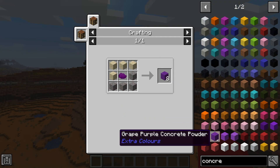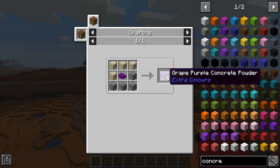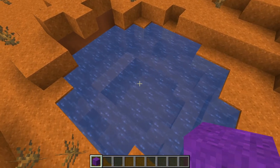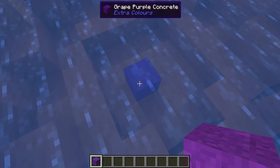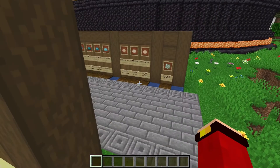For the concretes, the recipe for the concrete powder is a little bit different than the vanilla ones. Instead of putting the dyes in the corners like the vanilla ones, you just put the dye right in the middle and it gives you concrete powder. The concrete powder works exactly the same as normal concrete powder — you can put it in water and you get a new type of colored block.